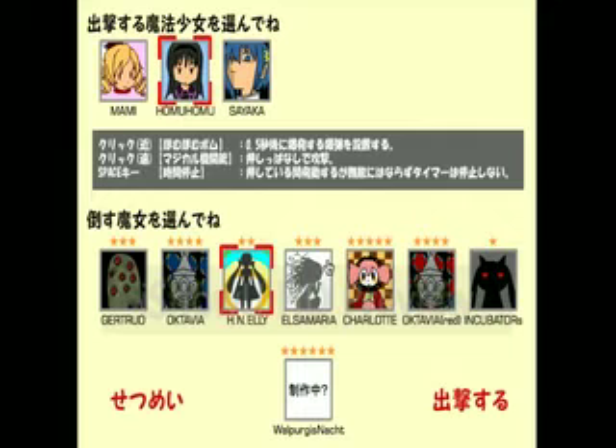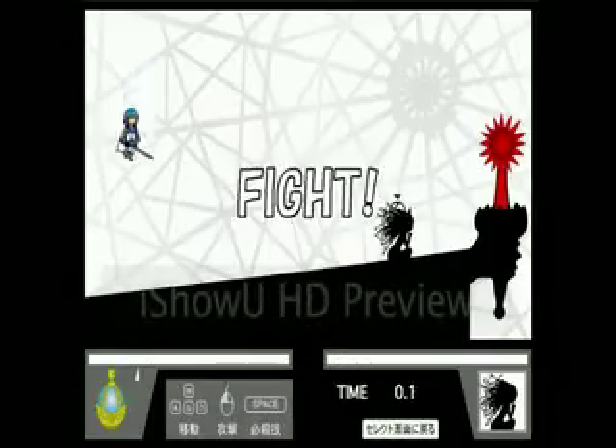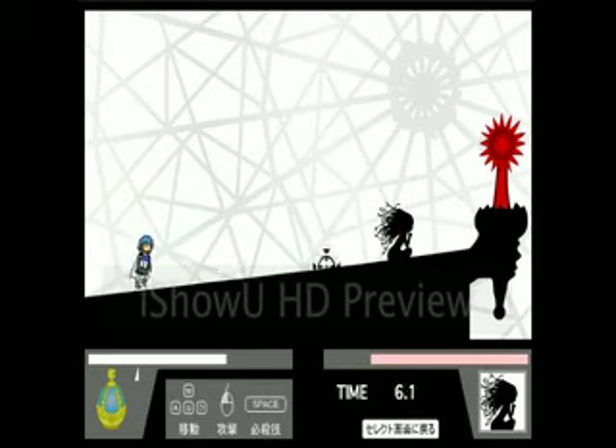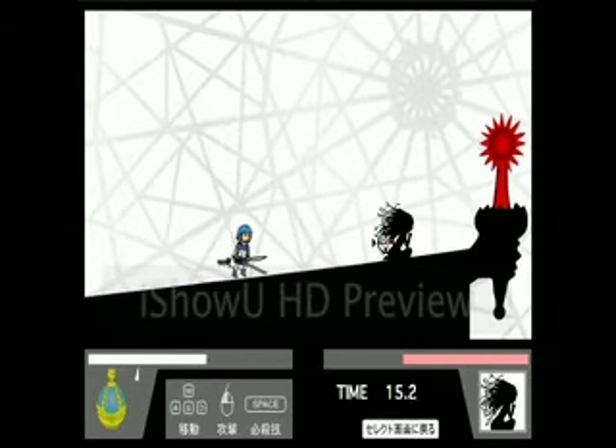Let's go back to the title screen and do one more — let's pick a fight with Elsa Maria. I'll try Sayaka. Elsa Maria is the witch that Sayaka went insane against in episode seven, I believe. Which is why I'm using Sayaka here.